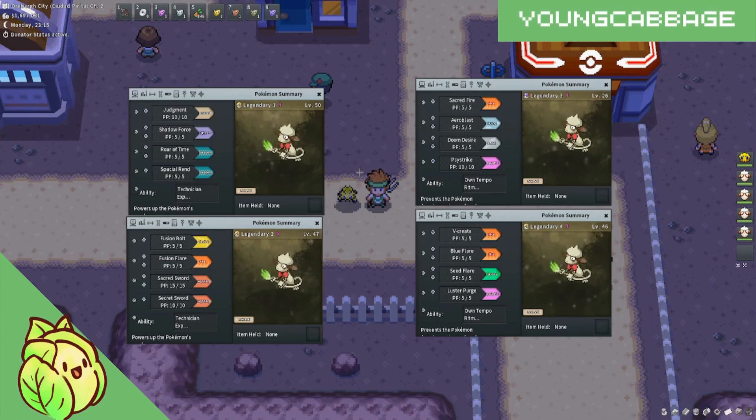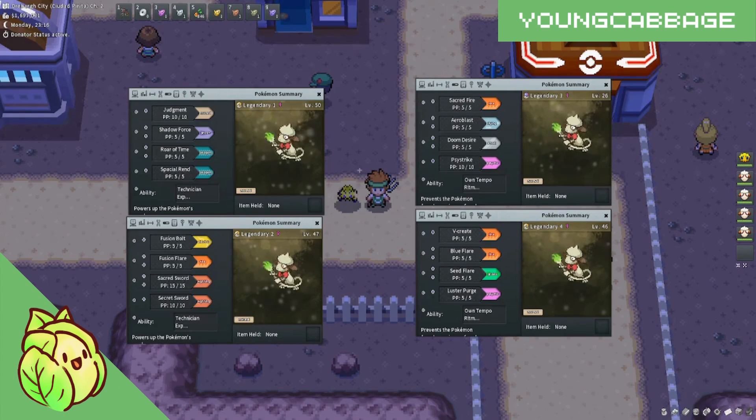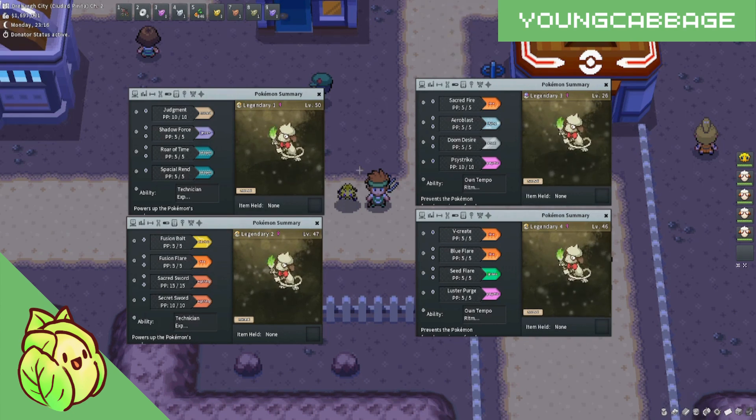It is commonly known that Smeargle can sketch or steal any move in the game, but one thing that I have not seen mentioned before is that you can actually use Sketch to steal moves off of legendary Pokémon. This means that Smeargle can learn moves like Mewtwo's signature Psystrike or Jirachi's signature move Doom Desire. Many of these moves are super unique and have cool animations, so it's a great feature that I did not know about.